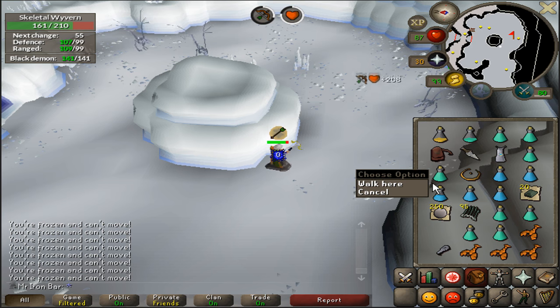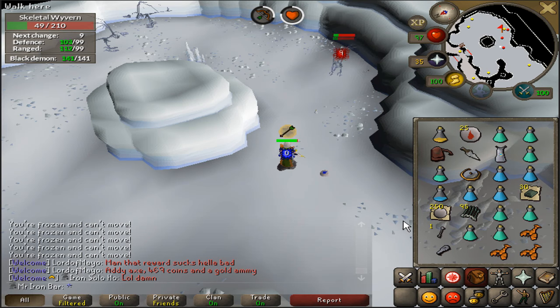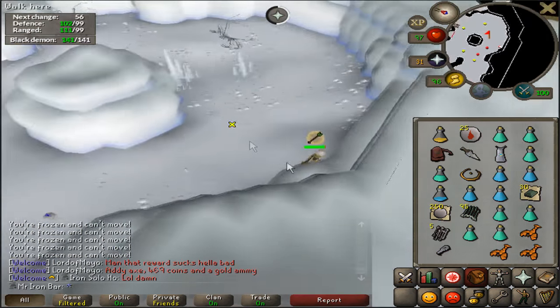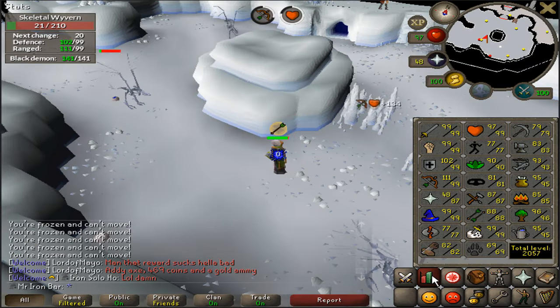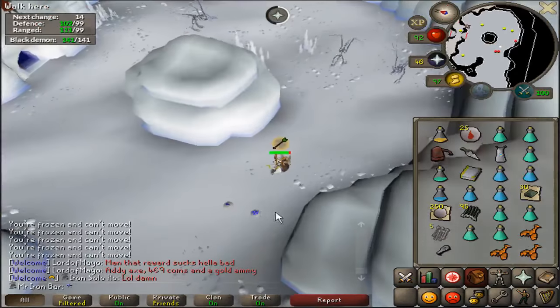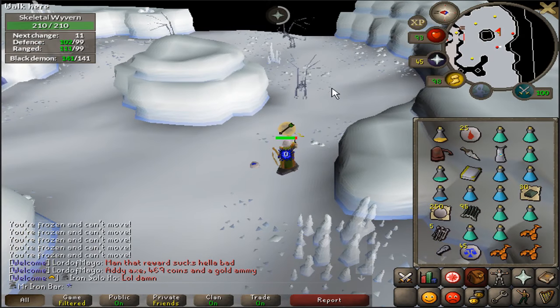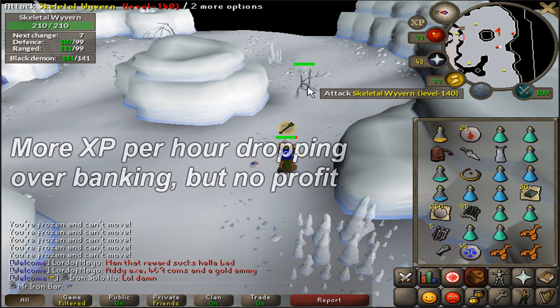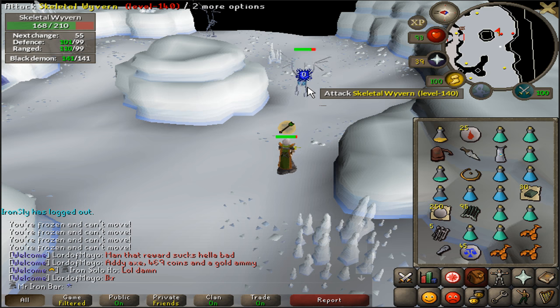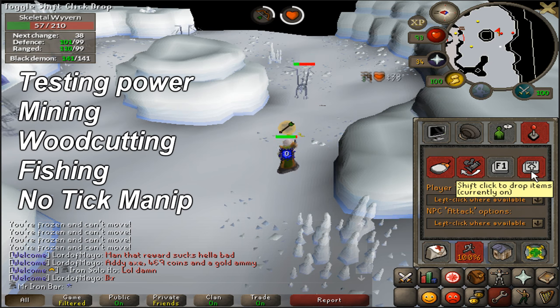Generally speaking, shift drop is going to be very useful for scenarios where you want to drop a lot of items very quickly. The biggest use case is for skilling — hands down the number one thing. For advanced skillers who know how to power train or tick manipulate, you know exactly what I'm talking about. People can get XP a lot faster using shift drop, similar to mouse keys, as your official tool to power skill.